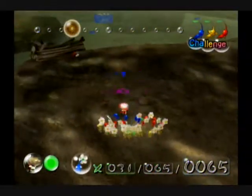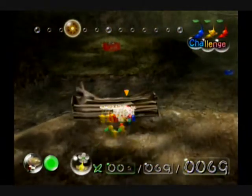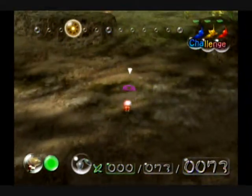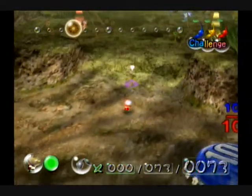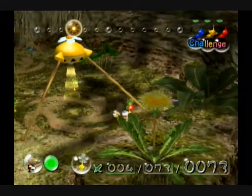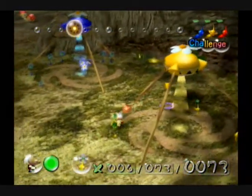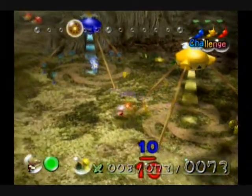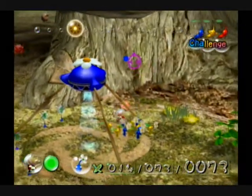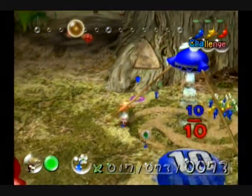Now for our main Pikmin — although we could probably take out that Bulbulb, we're actually going to have them work on this bridge, because it's very important. The best prizes are found behind barriers like bridges, or walls, or especially stone walls — those will get you very good things behind them. Building those bridges will obviously lead us to some very good Pikmin-gaining objects. And you can hear they're already done, which is good.